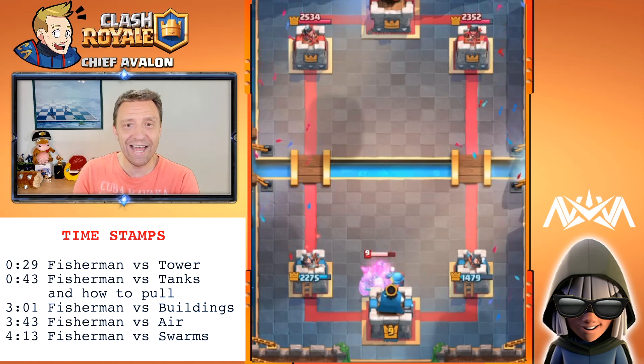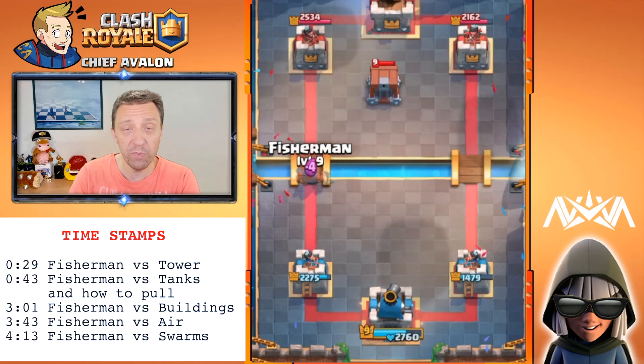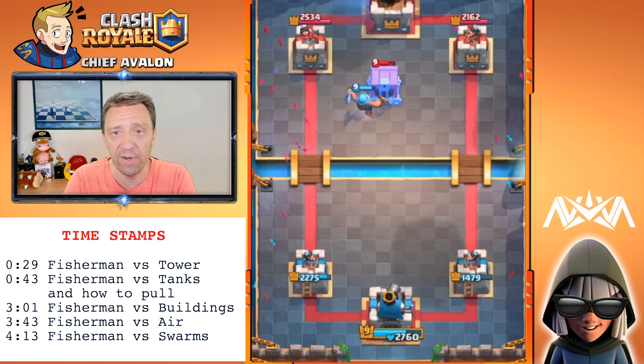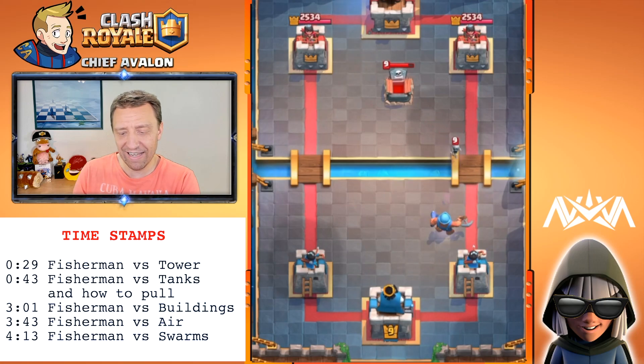That's how to pull the Golem to the King Tower — very nice. I heard Goblin Cage should be a pretty solid defense against him, let's see if that's true. He pulls himself to the Goblin Cage, he opens the Goblin Cage, and then he's dead before the Goblin even attacks him.